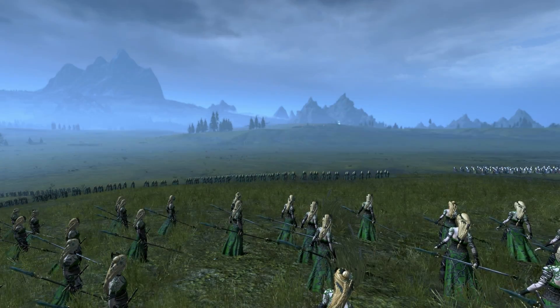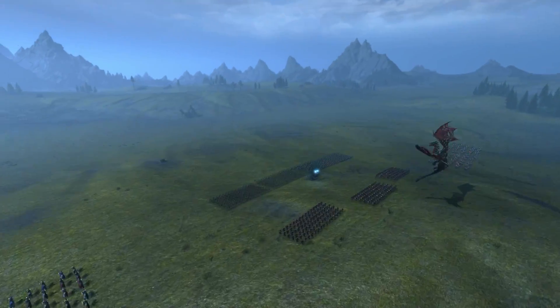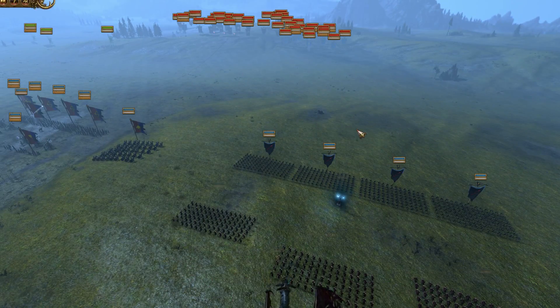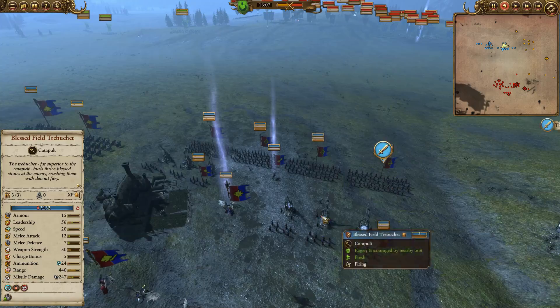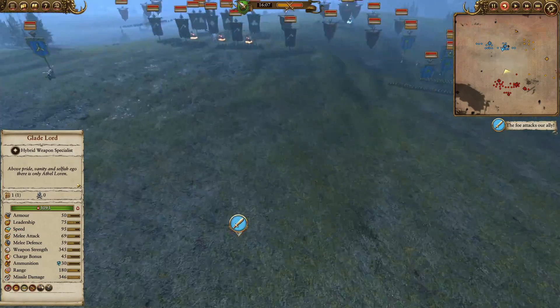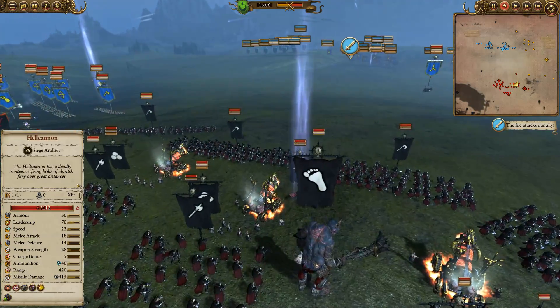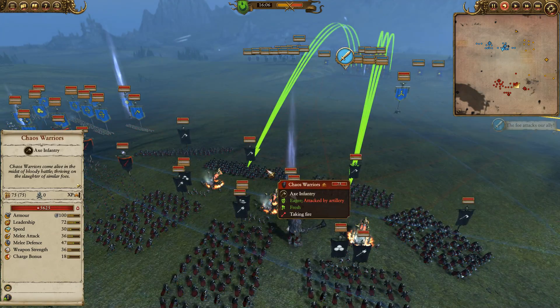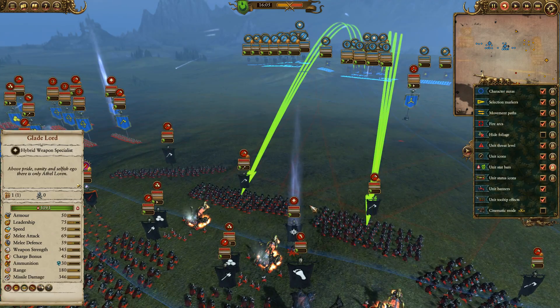Hey, what's up guys, it's Oakley and I'm here playing as the Widows. My allies are going to be Bretonnia, and arrayed against us is a vampire force. Look at all these trebuchets getting underway — there's going to be a pretty big missile exchange, especially because the chaos force has brought three hell cannons backed up by chaos warriors in a big circle, so that's going to be our top priority.